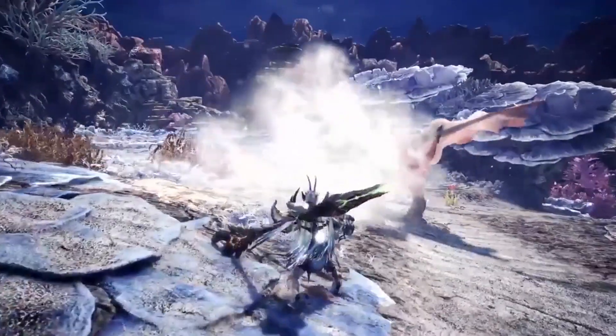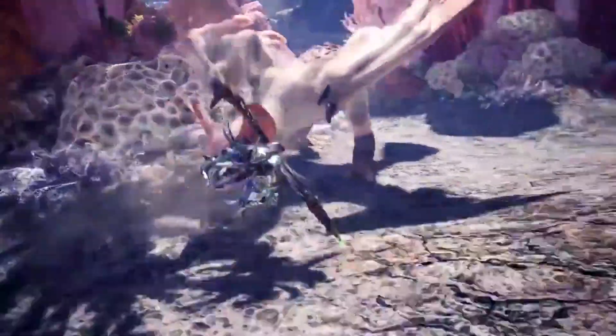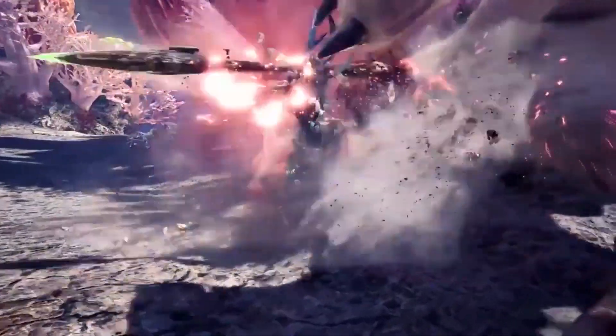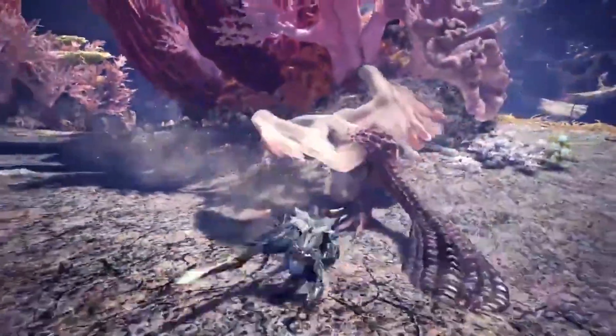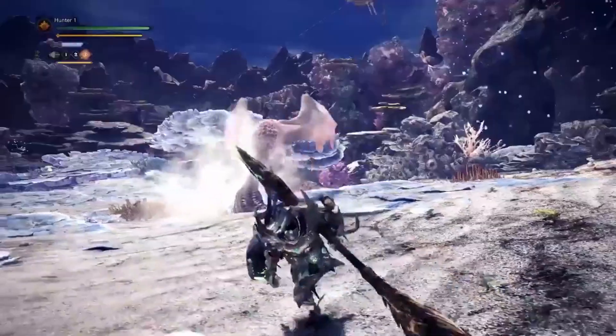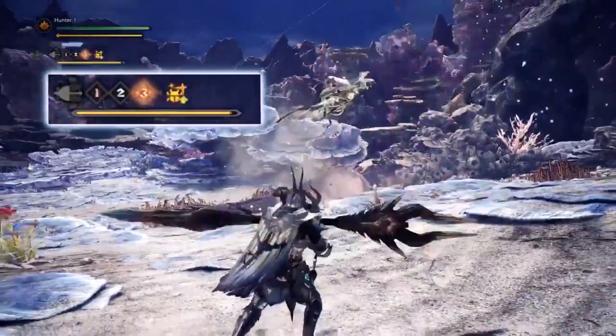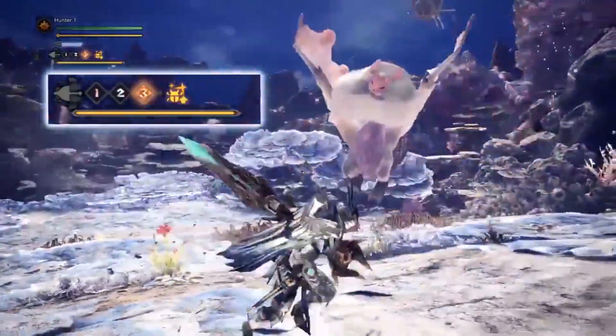The Ace of the Air gains some new techniques in Monster Hunter World Iceborne. Use the clutch claw even in mid-air and attack monsters to make them drop slinger ammo. Use that ammo to buff up Kinsects to get them to harvest multiple extracts at once, and more.